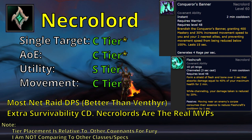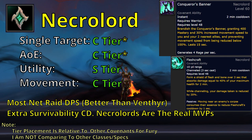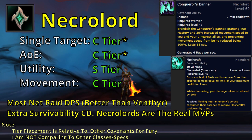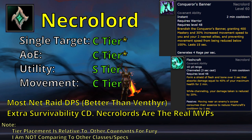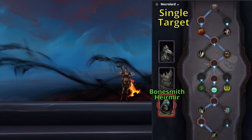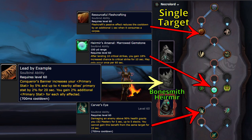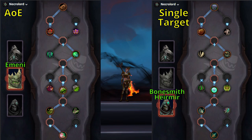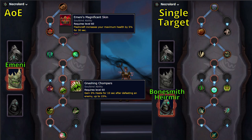If all you care about is doing what's best for the group, Necrolord is the best choice. While Necrolord Fury Warriors will do less personal DPS than other Covenants, if used properly, the DPS that other players gain from the Necrolord signature ability Conqueror's Banner provides more net raid DPS than all other Covenants. Fleshcraft also gives an extra survivability cooldown, making you very tanky. If you go Necrolord, the highest single-target DPS Soulbind is Bonesmith Heirmir — take the path of the Potency Conduit plus Resourceful Fleshcrafting, then the Endurance Conduit plus Marrowed Gemstones, then Carver's Eye. It's worth noting Emeni's trait Lead by Example has potential to provide more net raid DPS than Bonesmith Heirmir on single-target depending on party composition. For AoE fights, Soulbind with Emeni and take the Potency Conduit plus Emeni's Magnificent Skin, then the Endurance Conduit plus Gnashing Chompers, then SoulSlog.